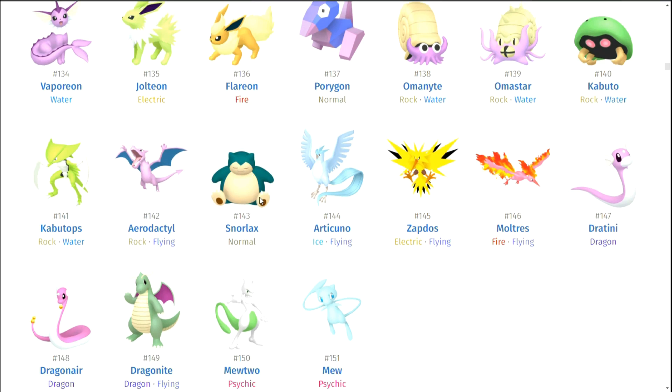Articuno — I could see what they were trying to do, trying to make it look more icy, but it didn't really work out. Zapdos — that's embarrassing, that's like nothing. Moltres — why pink? Why pink? It looks like one of those little rubber chicken things. I don't like it. But why pink?